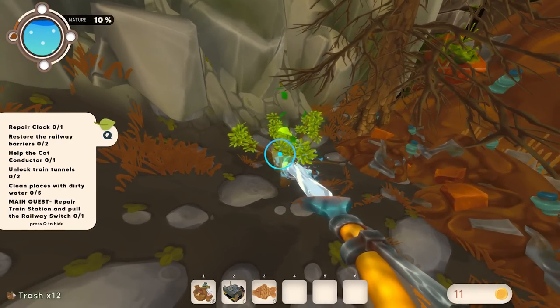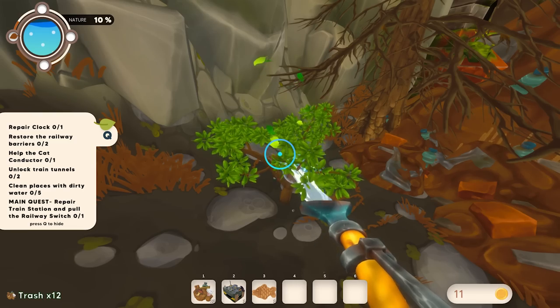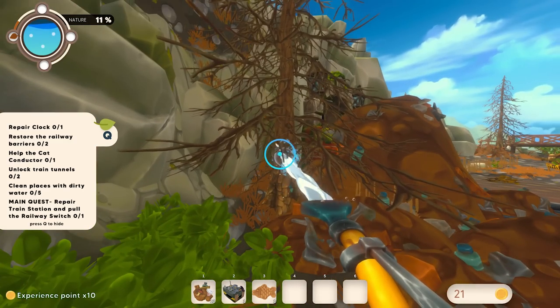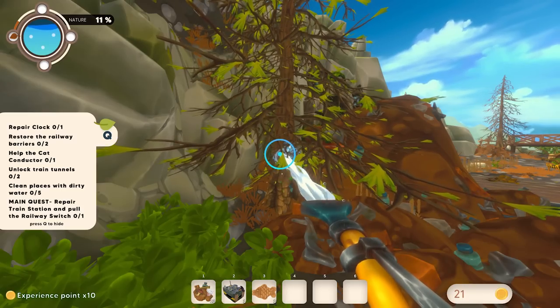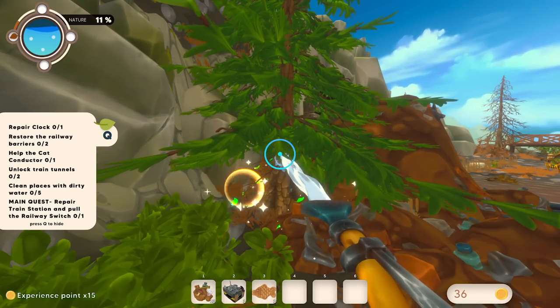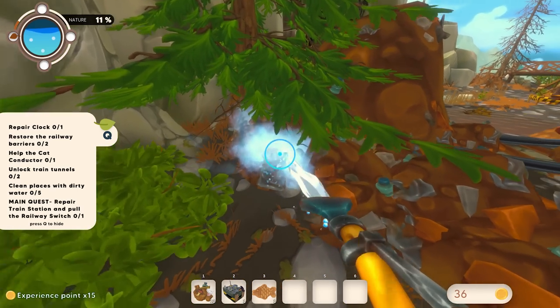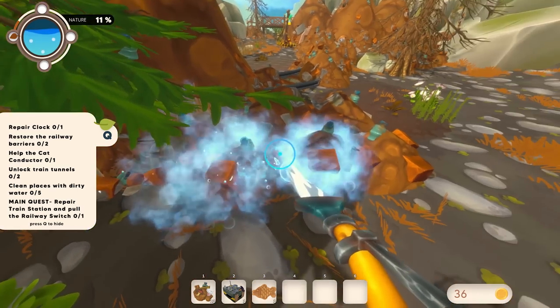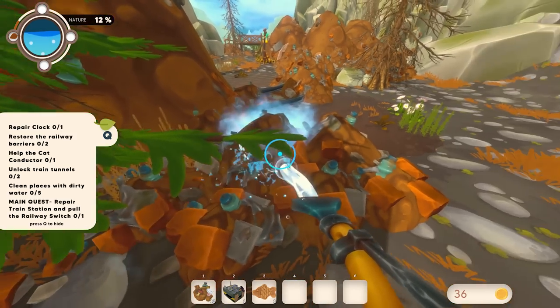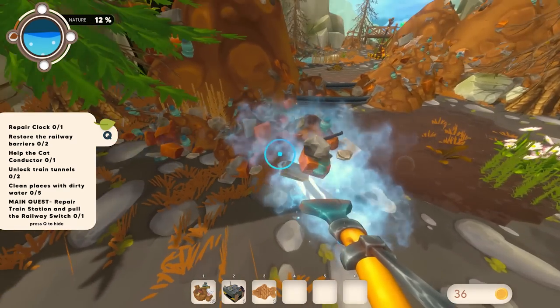We do have a little quest. In case you're wondering — are you just cleaning? No, there are things to accomplish here. We have to repair the clock, restore the railway, help the cat conductor, unlock train tunnels, clean places with dirty water, and repair the train station and pull the railway switch as our ultimate goal. Everything else is more of a side thing, but most of these things will interlock with each other, so you kind of have to do some of them to get the main quest done anyway.